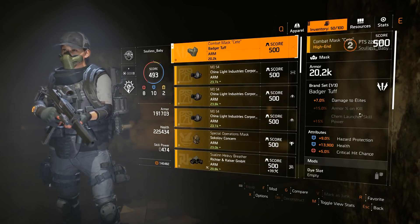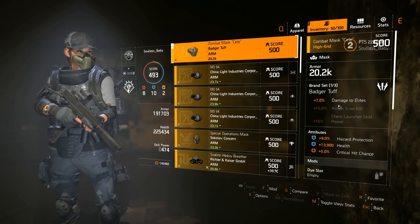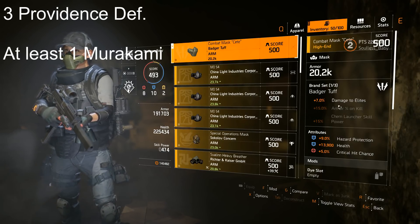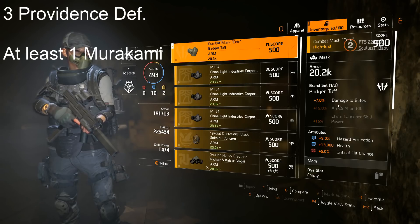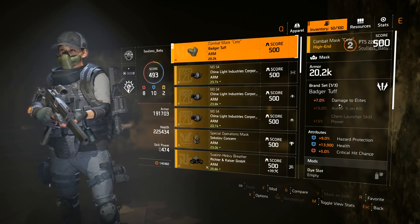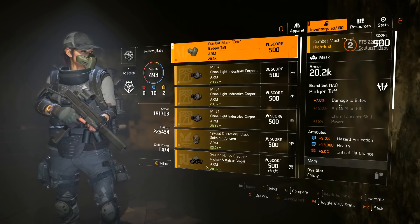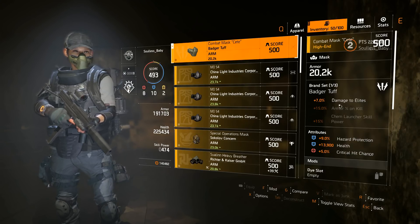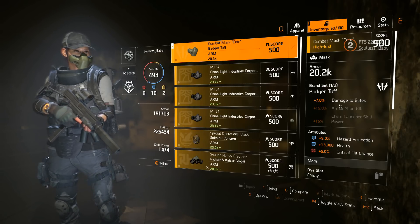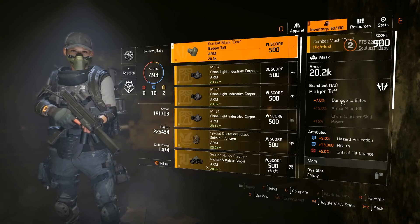The brand sets you want to run — I'll put it up on the screen — are three Providence Defense pieces: the ones that give you health, skill power, and weapon damage, so you can take benefit of all those things. You also want Badger Tough and at least one piece of Mirakami because it gives you a plus eight on health. Once you get those, you can start throwing in things like Sokolov or Fenris to keep that damage on your weapon up.